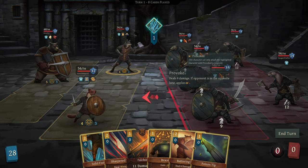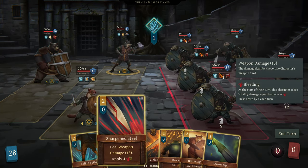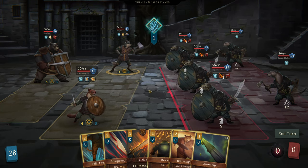But we can battering ram this guy into the back rank and not have to deal with this attack immediately. Otherwise: defending, sharp steel, bleeding, brace, battering ram, poison. All fairly regular stuff.